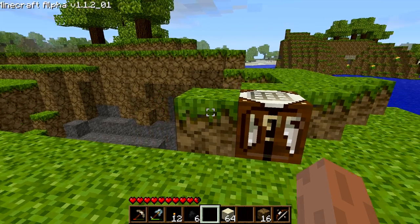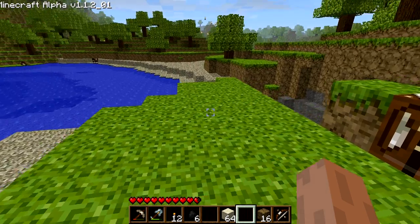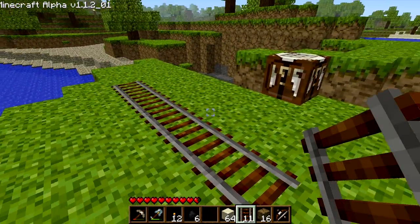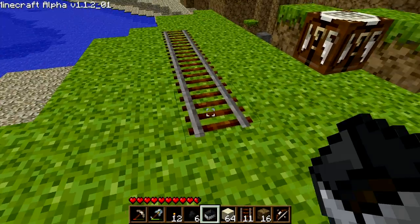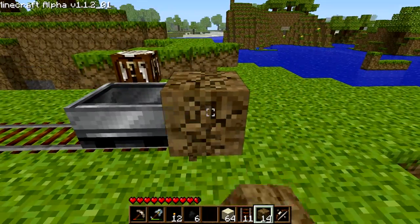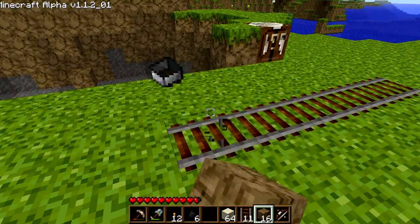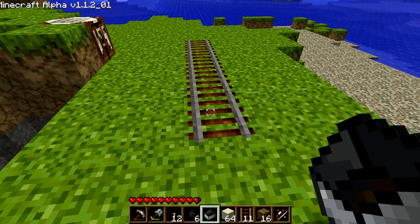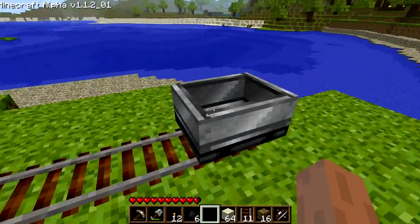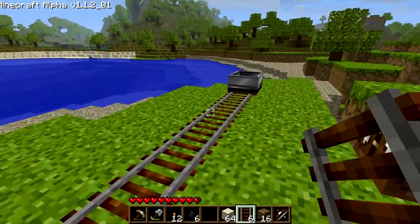Now that you've got the supplies, let me set down some track and show you something with mine carts. You just place track pieces down, right-click to place your mine cart, and you can push it along the track — it will stop at edges. To remove a mine cart you can hit it and it will turn back into an item. Mine carts will never power themselves. You can make powered mine carts but those aren't that fun.